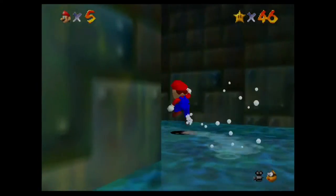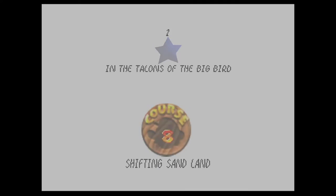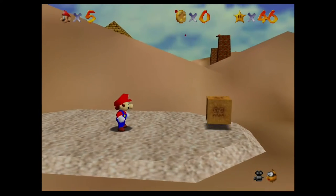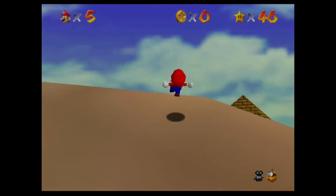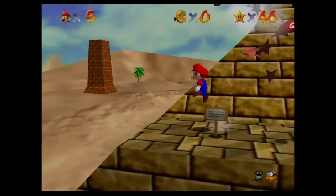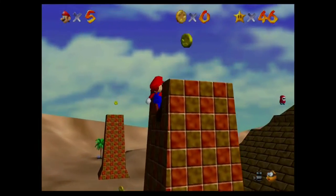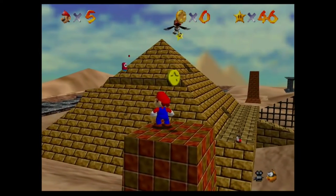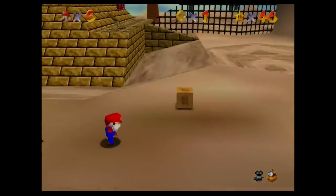With course 7 over, we could go ahead and end off the video once we get to 50 stars. We want to hop right into this wall, and it actually is a painting. It's a bit weird. But that's Course number 8, Shifting Sand Land. And our first star is in the Talons of the Big Bird. Not the character from Sesame Street, but this big bird over here. Klepto. I actually named a Spearow after him in Pokemon.